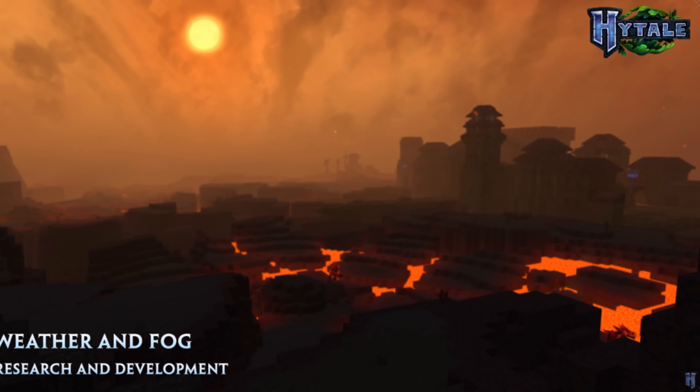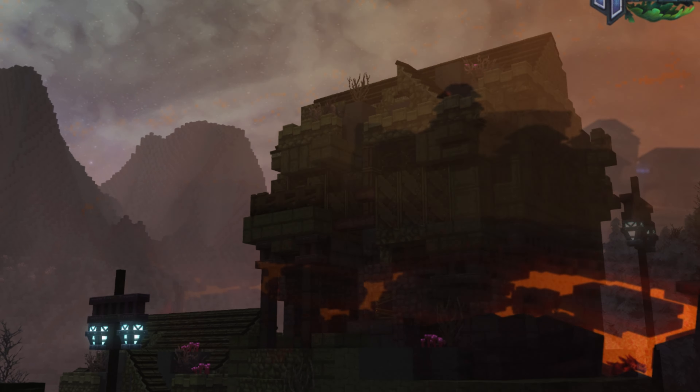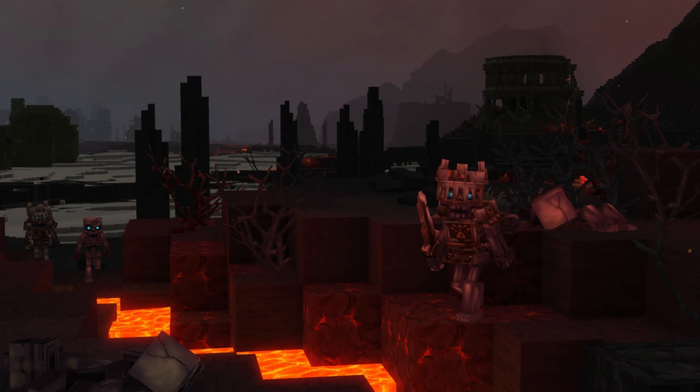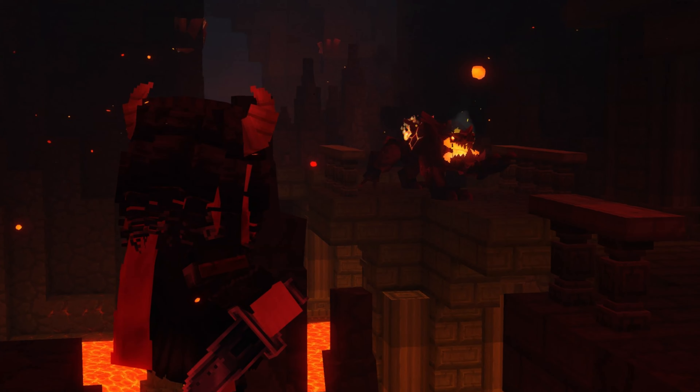Our journey begins with the desolate landscape of the Wastelands. As we explore, we notice extinct volcanoes, rivers of solidified lava, and mountains that appear to have been carved by chaos itself. This region is a vivid testimony to the cataclysmic events that occurred here.